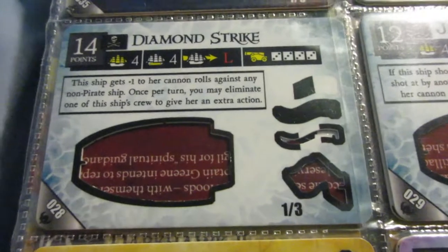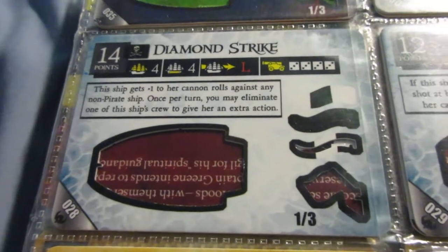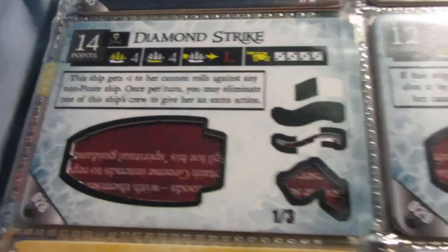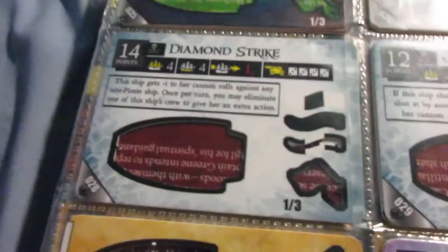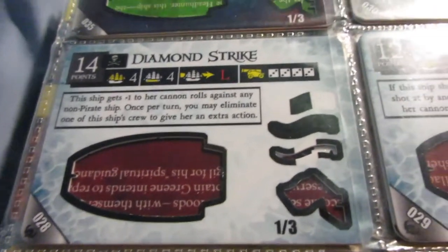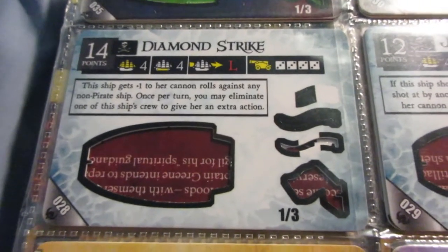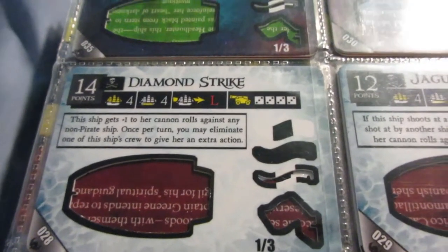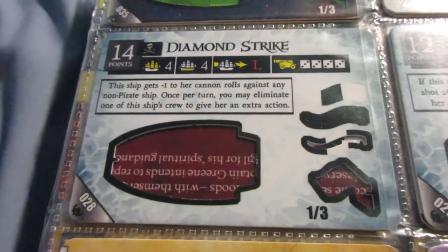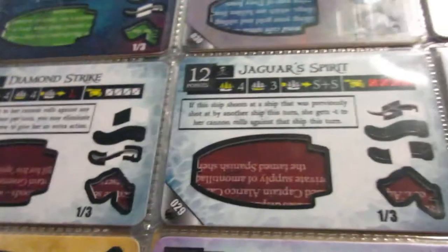The Diamond Strike is amazing — I actually think it's underrated. It basically gets two of the best abilities in the game on the same ship. Most ships only have one ability, but the Diamond Strike has the World Hater ability and also the Sack ability — the sacrificial ability to eliminate crew to get extra actions. So basically all the cannons are rank 2s, and the Sack ability is amazingly good for any gunship. You could crew this ship with a Captain, Helmsman, and a bunch of Oarsmen and absolutely wreck opponents with it.